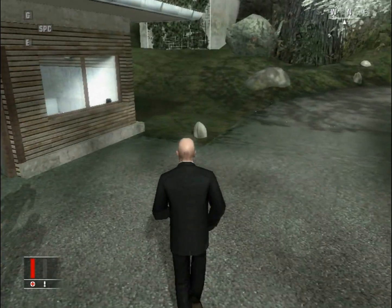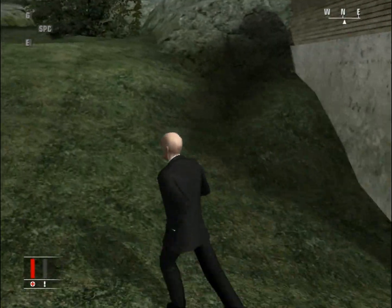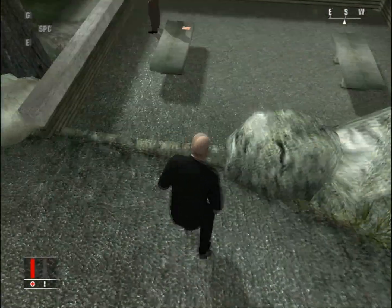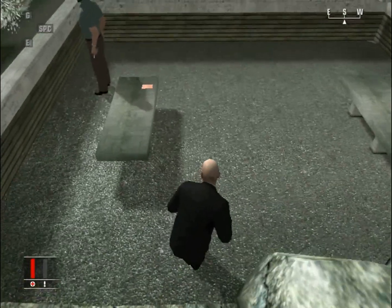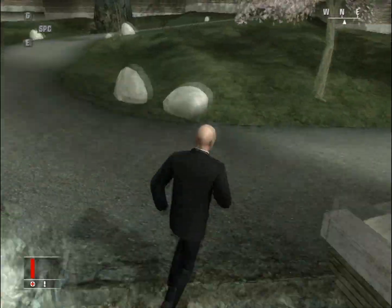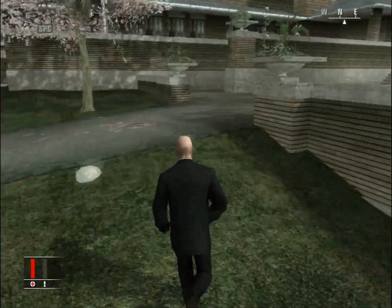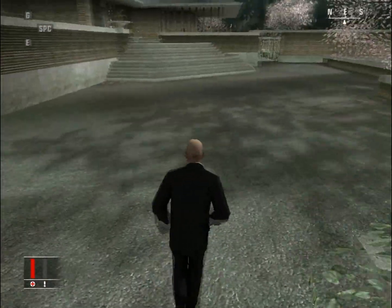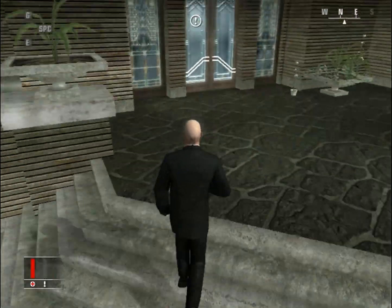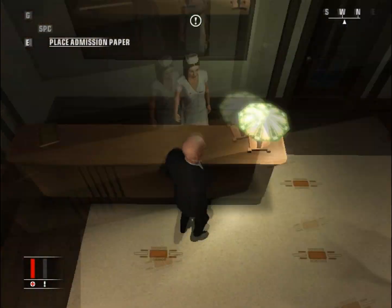As soon as you start, run towards this little hill. Don't go through the usual road, just run here. Steal that paper. Go through the turf here and go towards the main door. Through the main door.